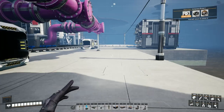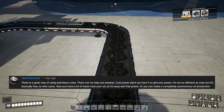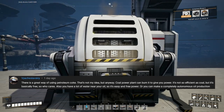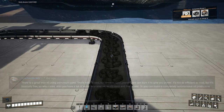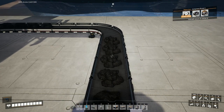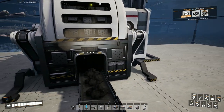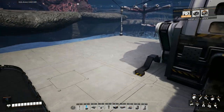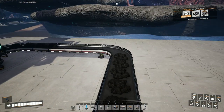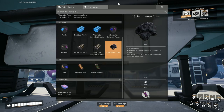I had a suggestion in comments which was perfectly valid and I hadn't thought of it, so thank you for the suggestion: instead of putting this petroleum coke into the sink, you can put it into coal generator plants and get some free power off it. It's not as efficient as coal but it does work, so I could have put some water extractors and some coal generators down and got a bit of extra power instead of sinking it.